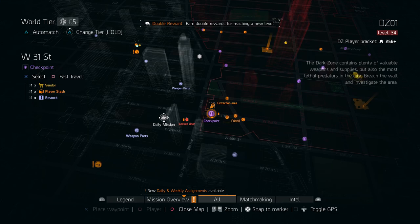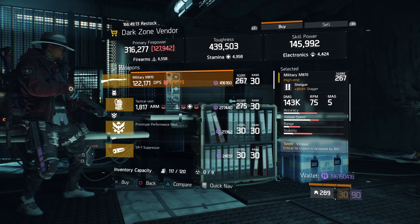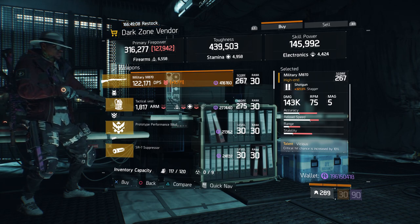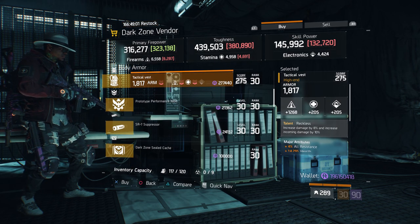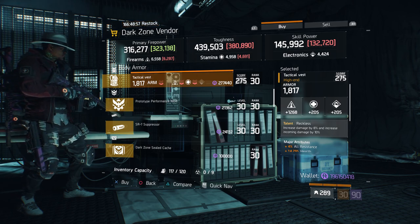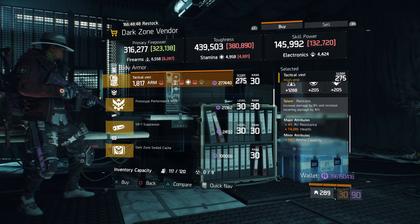For our next gear items, we're going to head over to West 31st Street checkpoint. Here, the dark zone vendor has a Military M870 with a gear score of 267. It has 321% stagger, and the talent set it has is vicious, accurate, and fierce. Also here, we have a tactical vest with the talent Reckless on there with a gear score of 275. It has 1817 armor, rolled for firearms 1268, and the attributes it has is all resistance, health, and ammo capacity.